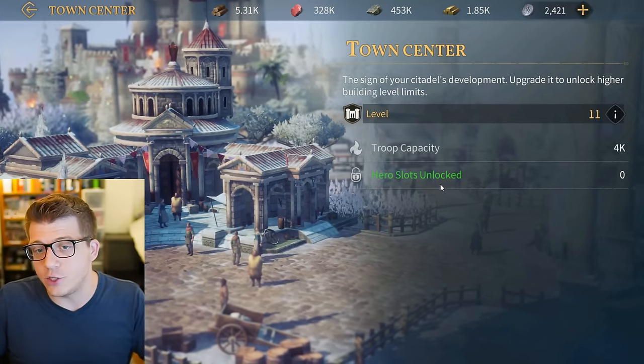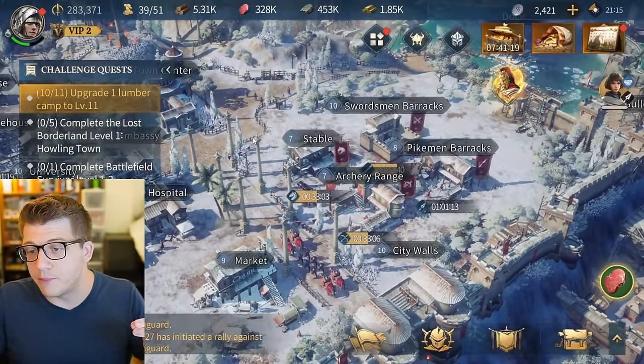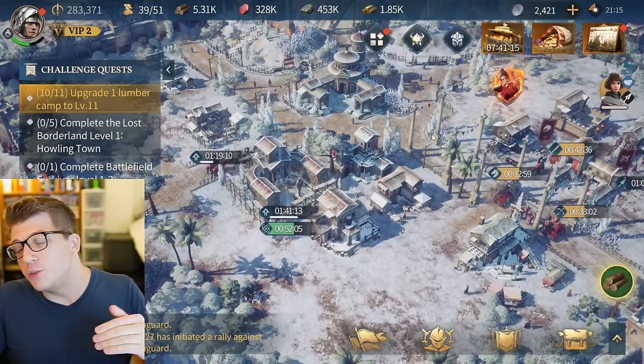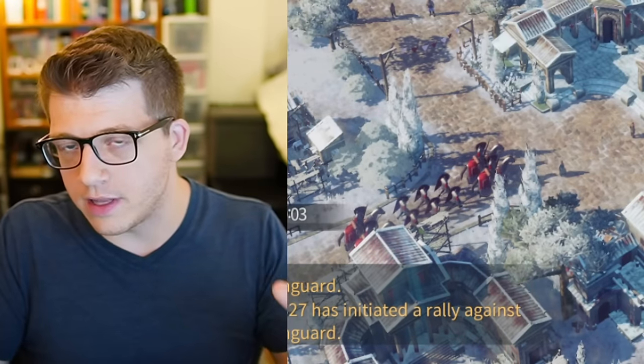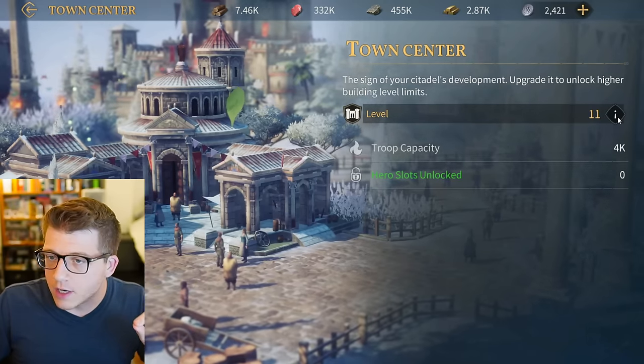The level of your Town Center is the maximum level that any building in your city can be. So as you're making progress on other buildings - troop training buildings, the university, or the tavern - you might bump up against that ceiling. The number one thing you want to focus on is the ability to unlock all the levels of all these buildings. Think of this as the bottleneck for your early game progress.